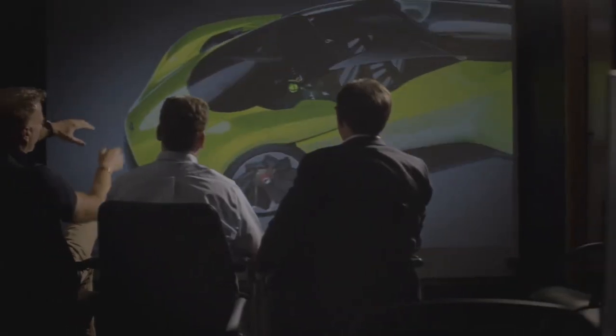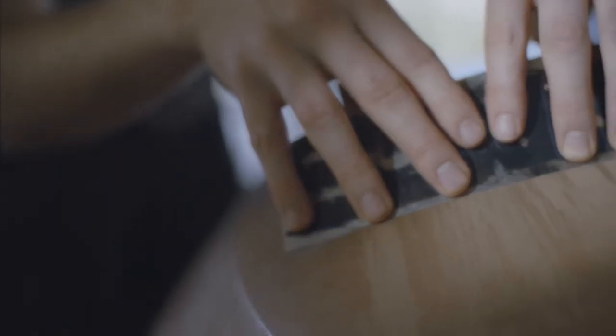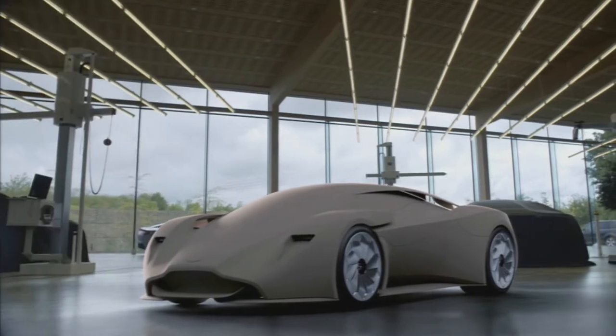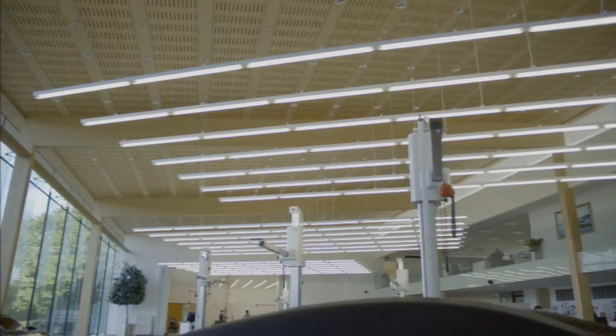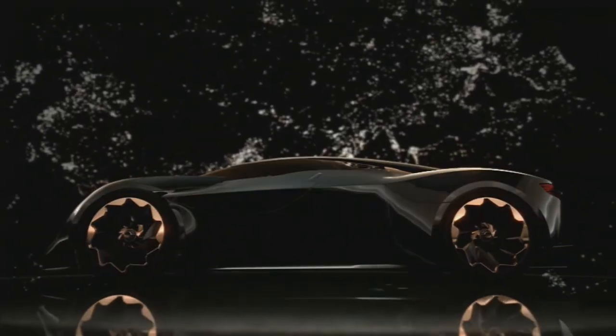We've effectively used the same processes and principles to design this car for the game that we would in putting a car on the road — all the shape and form had to be real. We look at three elements: the sketch, the engineering, and the CAD, and we also have delivery through sculpture. Beauty is probably number one. We spend an obsessive amount of time looking at the car in different lights to make sure it looks great from every single angle.